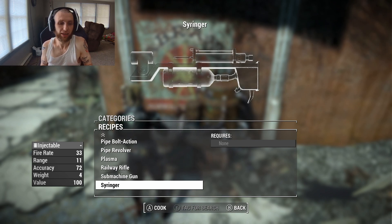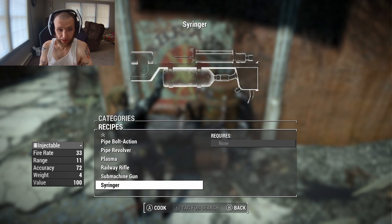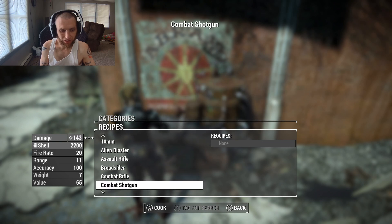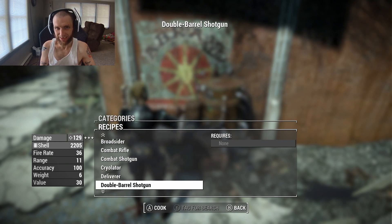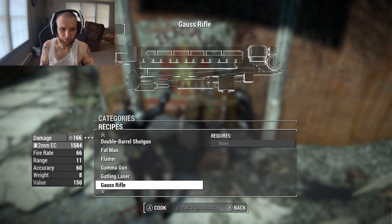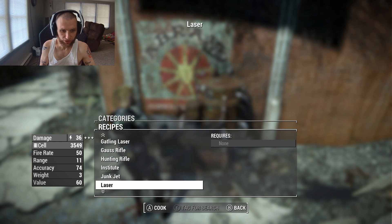You can pretty much craft whatever vanilla gun you want for free, and it gets the potential to have three legendary effects on it. I'm going to pick guns I actually want to use — so we'll take a Combat Shotgun, a classic since Fallout 3. We'll take a Gatling Laser, and maybe a Gauss Rifle. That's a decent variety of things.